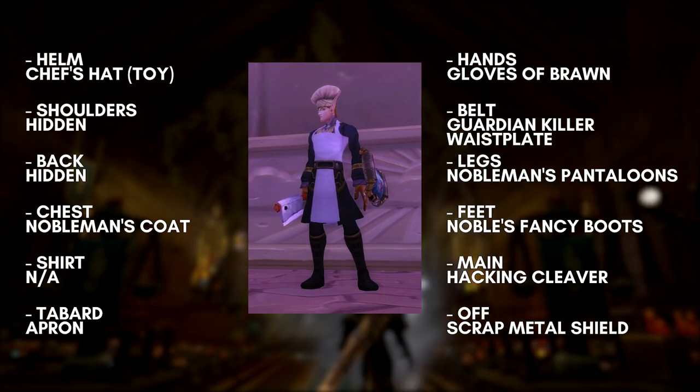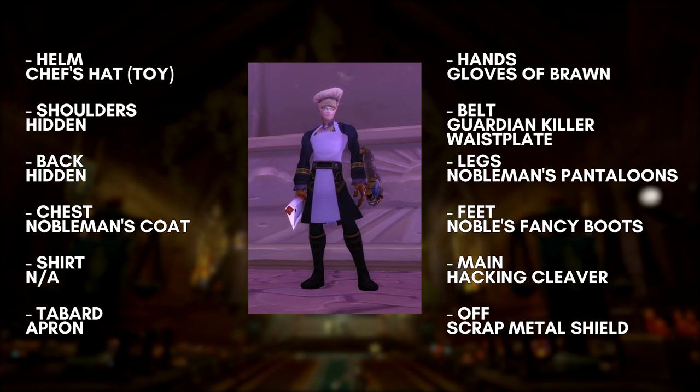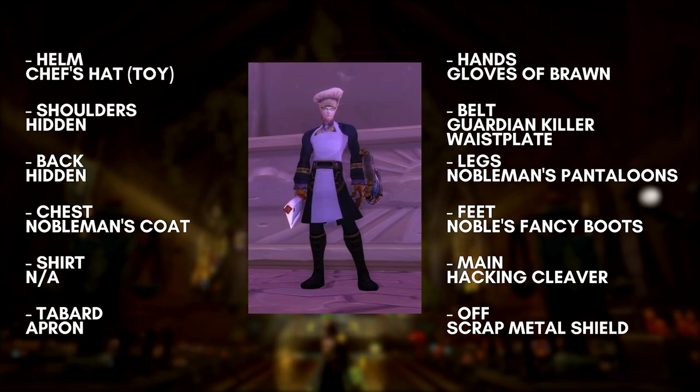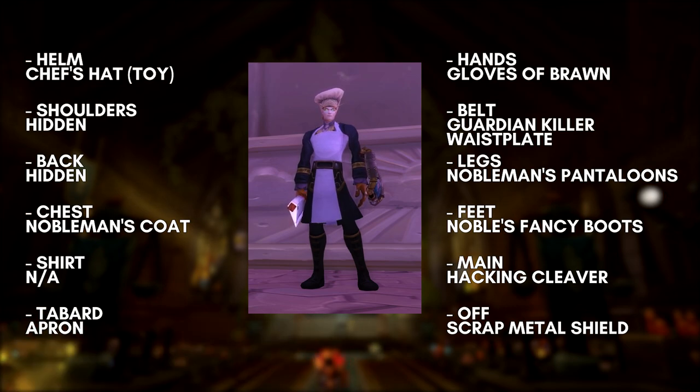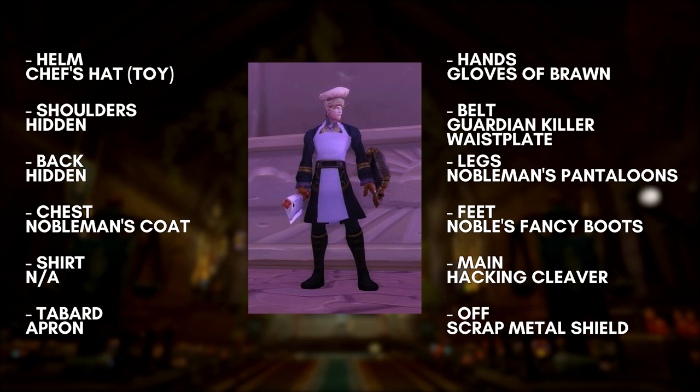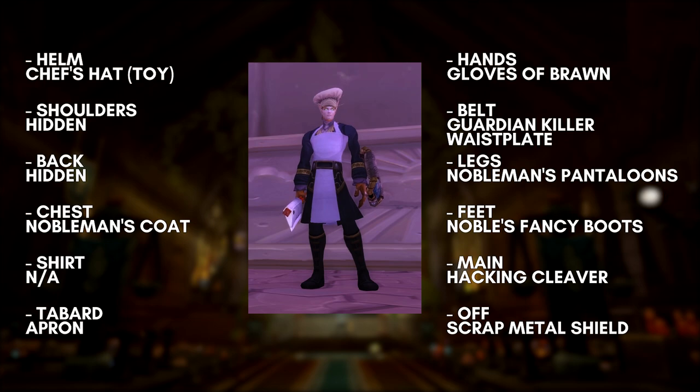The chef outfit is a deceptively hard outfit to go for. You can go with any weapon and shield you like — I thought this shield worked well because it sort of looks like a food tray. I use a lot of the Nobleman set again, which gives it a kind of executive chef look and feel. The helmet and the tabard are going to be pretty hard to get though. The Chef's Hat is not a piece of equipment — it's a toy that you buy in Mists of Pandaria. The apron is an even bigger pain to get: you need to unlock almost all of the recipes from Mists of Pandaria cooking content and then deal with the miniature version of Nomi until he finally gives you this tabard.